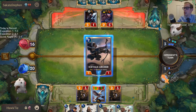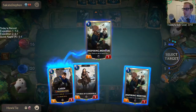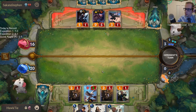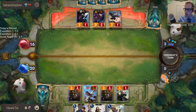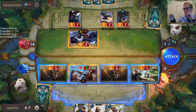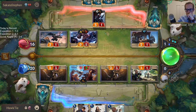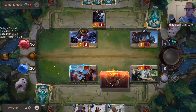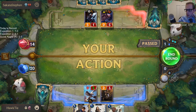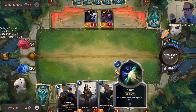Now I can have the 6-5 kill the 0-5. They'll have their 5-1 kill my 6-5. I shouldn't have played this 1-1, I should have just gone to combat. My plan was to kill Braum with the challenger.